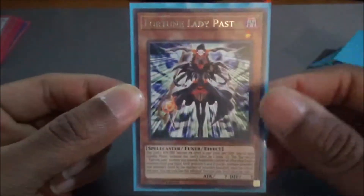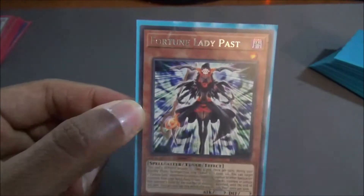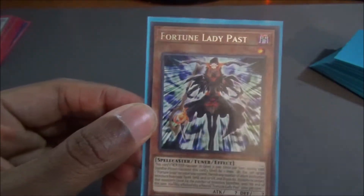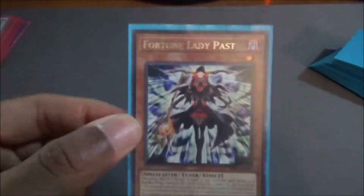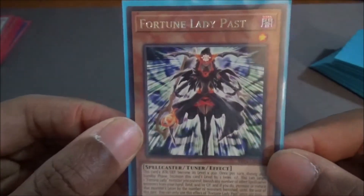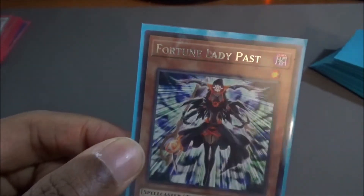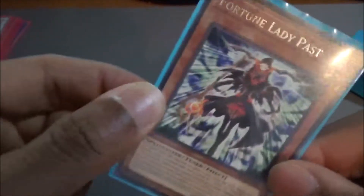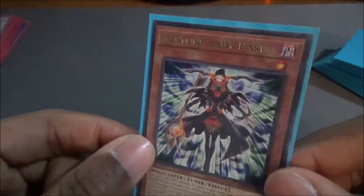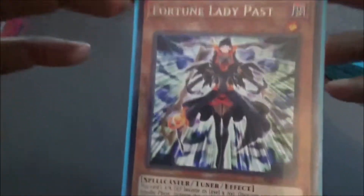Let's break down into the monsters. Starting off first, we have Fortune Lady Past. One of the Fortune Lady effects consistent through all of them is that every standby phase their level increases by one. Their attack points also depend on the different type of Fortune Lady. For Fortune Lady Past, she gains 200 attack per level, so she starts off at 200, and then the next standby phase, if she survives, she gets to 400. Her other effect lets you target one Fortune Lady card on the field, including herself, and banish a number of cards from either your hand or field. Once those cards are banished, the Fortune Lady monster gains levels equal to the amount of cards you've banished. We only run it at one — it's only necessary to have it at one with this type of deck.